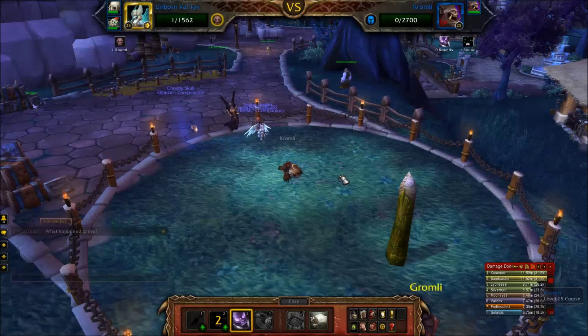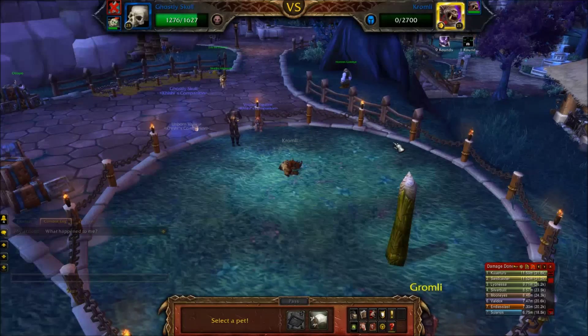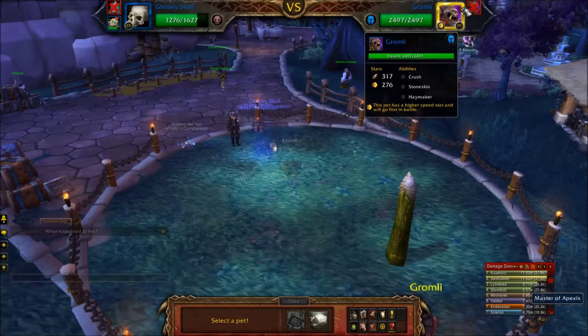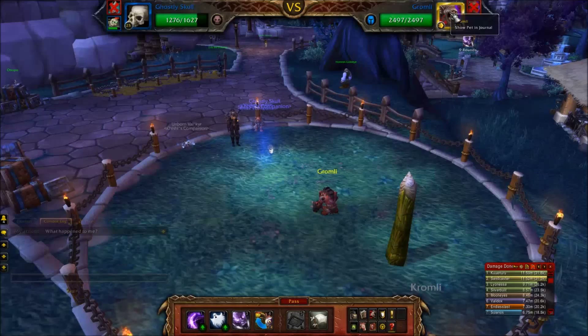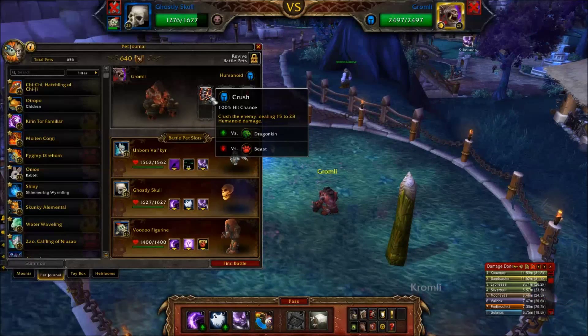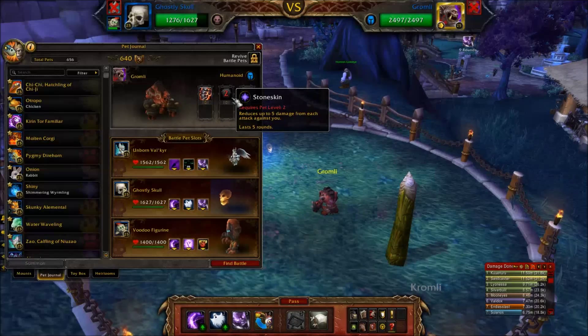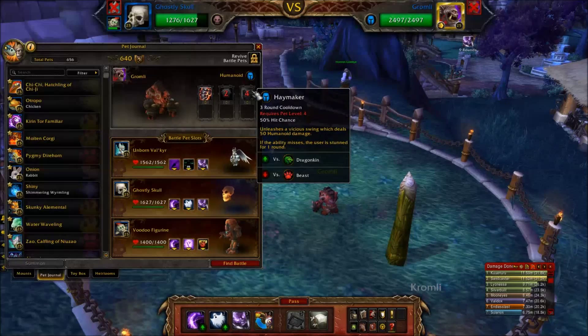So that takes care of Cromly with Unborn Valkyr, and we've got two pets almost at full health to take on Gromly. Now, Gromly has almost the same abilities. Gromly's basic ability is Punch - just a humanoid attack for a small amount of damage. Gromly's Crush is pretty much the same thing. Stone Skin pretty much gets you a free turn because the amount of damage it reduces is almost nothing given all the buffed damage you'll be doing.